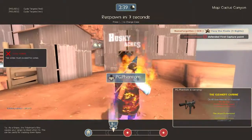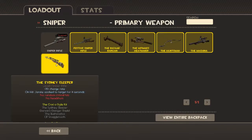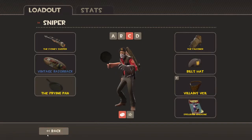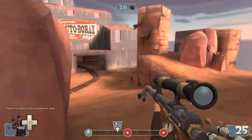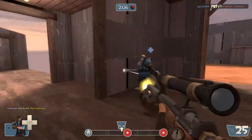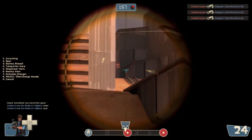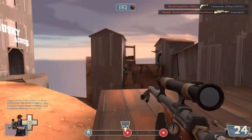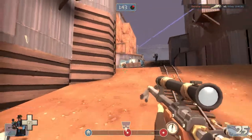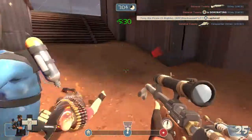I think we're going to talk about items now because we're having some trouble. I'm going to replace the SMG with the Razorback since spies are such a problem. I'm going to replace the sniper rifle with the Sydney Sleeper because I love putting Jarate on people. I'll just make the melee the frying pan. That's all we had to do — just get the cart to the checkpoint so we get some extra time.